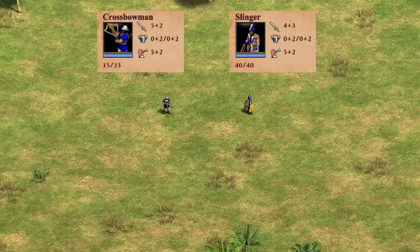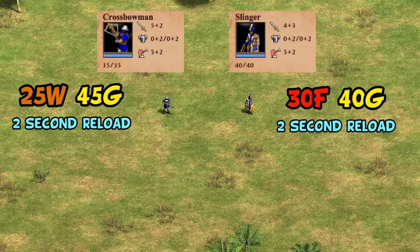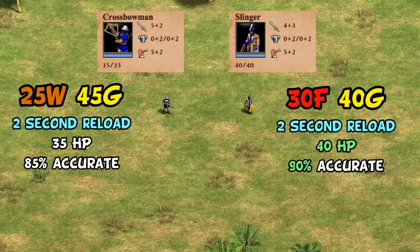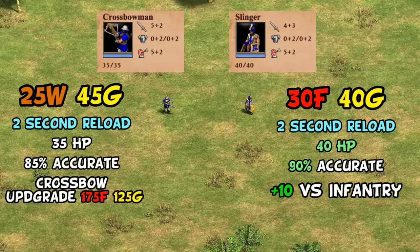With all of these upgrades, the Slinger and Crossbow are surprisingly similar in many ways. They have the same total cost and the same attack once fully upgraded. They also have the same base fire rate, and Slingers even have a bit more HP and base accuracy. Unlike the Crossbow, they also don't require a direct upgrade when you hit Castle Age and are immediately ready to make. On top of this, they have a bonus against infantry that the Crossbow lacks — and so far this sounds really good, almost like they might be a straight-up better version of the Crossbow.